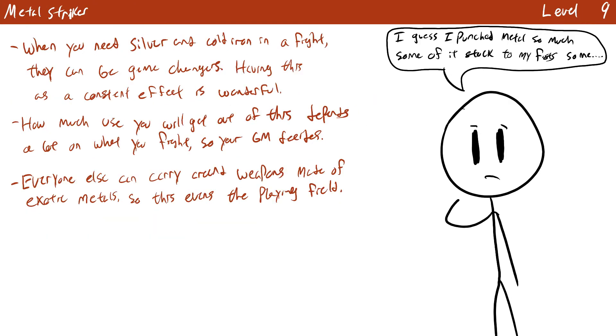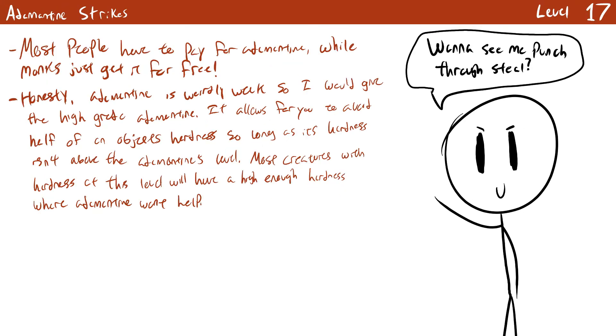Metal Strikes becomes available at level 9. You manage to make your body feel like metal to spiritual senses, and all of your unarmed attacks are now treated as cold iron and silver. This helps a ton when fighting outsiders and werewolves, so you might get limited or heavy use out of it depending on your campaign. Adamantine Strikes is the next interesting class feature and comes at level 17.